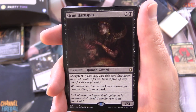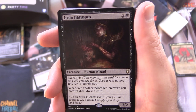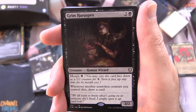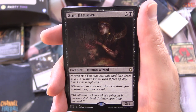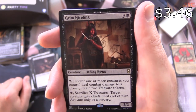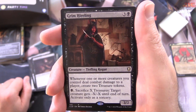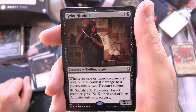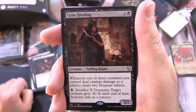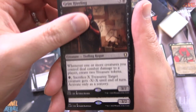Grim Haruspex is a Creature Human Wizard, 3/2 for 3 with Morph for a single black. You may cast it face down as a 2/2 creature for 3, then turn it face up any time for its Morph cost. Whenever another non-token creature you control dies, draw a card. Grim Hireling is a Creature Tiefling Rogue, 3/2 for 4. Whenever one or more creatures you control deal combat damage to a player, create two Treasure Tokens. Pay a black, sacrifice X treasures: target creature gets -X/-X until end of turn. Activate only as a Sorcery.